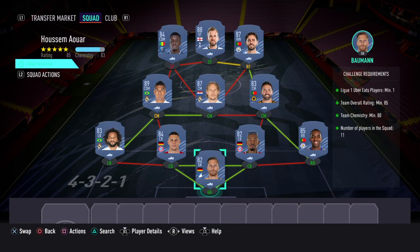Okay folks, in order to obtain that group reward you would have to complete the 1 SBC — it's called Husem Awar after the card. The requirements are as follows: League 1 Uber Eats players minimum 1, team overall rating minimum 85, team chemistry minimum 80, and the number of players in the squad is 11.